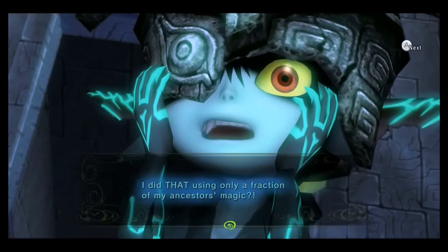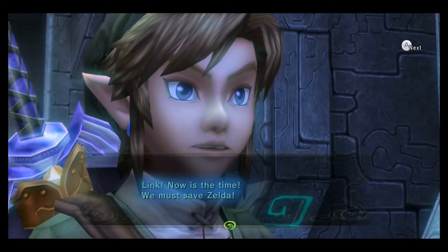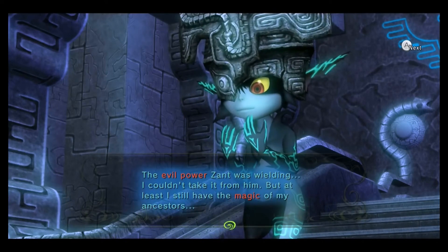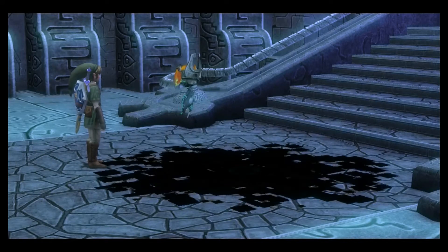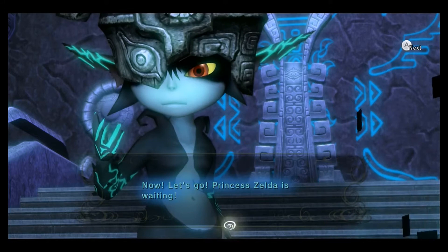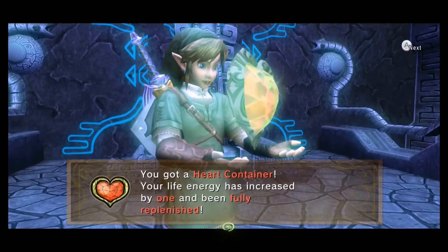Midna: 'I did that only using a fraction of my ancestors' magic.' Link, now is the time — we must save Zelda. The evil power Zant was wielding — I couldn't take it from him, but at least I still have the magic of my ancestors. With it I can return the cherished power Zelda bestowed upon me. Now let's go — Princess Zelda is waiting. I love how Midna killed Zant. I think that was amazing, and that's exactly what he deserved.